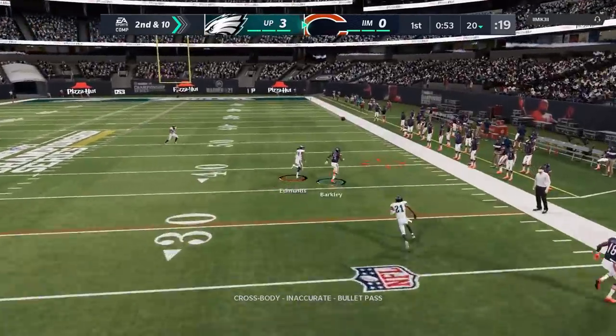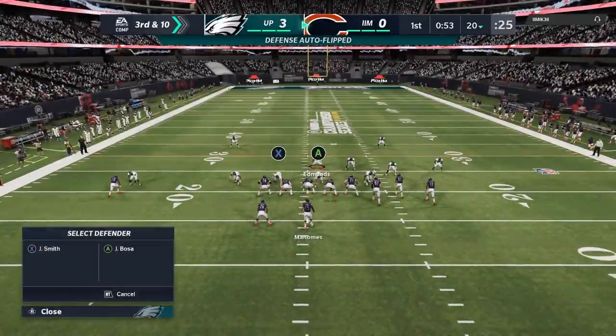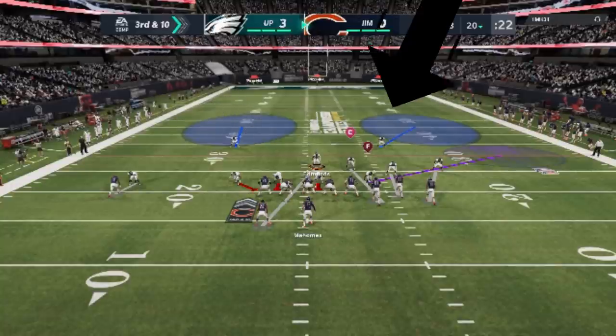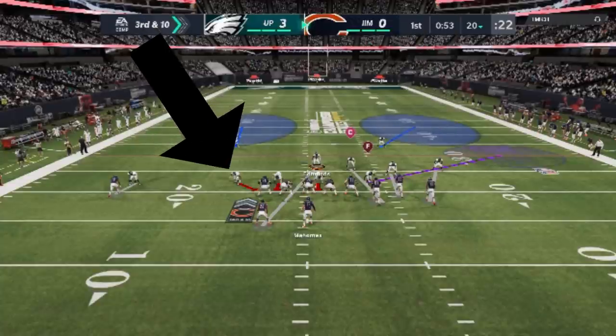We're basically in man cover two the whole time. You can see I usered that route enough that I slowed the guy down — it kind of has a suction effect in tight coverage. So this is basically the play — the formation, the dime 2-3-6. We have seven DBs on the field, three of which are safeties. Then we also have two down linemen at the DT spots and two linebackers at the defensive end spots.